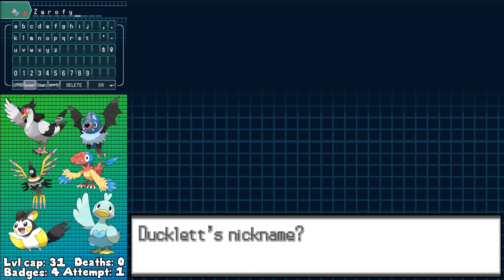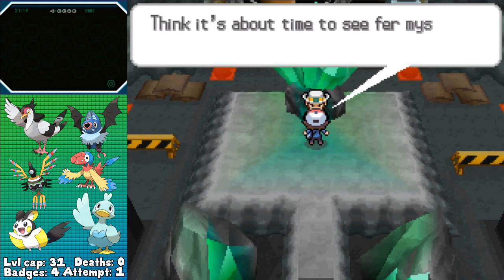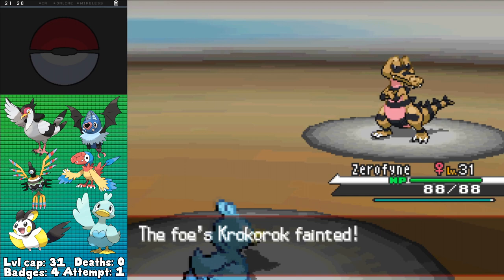I captured Ducklett, which will be a great help in the next gym. The Cold Storage is up next — a bunch of random battles and Team Plasma Grunts, nothing we haven't seen before — so I just sweep them out, letting me get into the gym and take out the trainers in there. Unfortunately, the level cap doesn't let Ducklett evolve until the next gym, unlike in Black 2/White 2 Challenge Mode where I could, but I think that makes it a little bit more entertaining. After all, who wouldn't want to watch a small duck absolutely destroy an Excadrill?